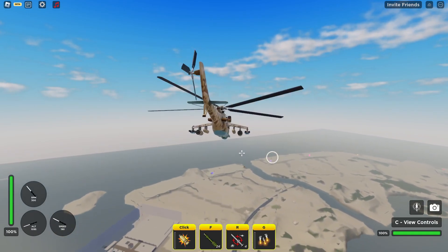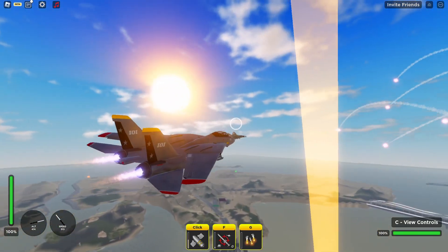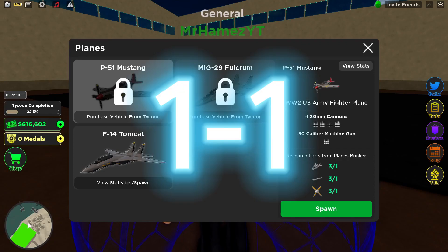Now moving on to speed. The Mi-24 has a top speed of around 190, and the F-14 comes in at an astonishing 311 speed, making it the fastest vehicle in the game right now. So for speed I'm giving it to the F-14 Tomcat.